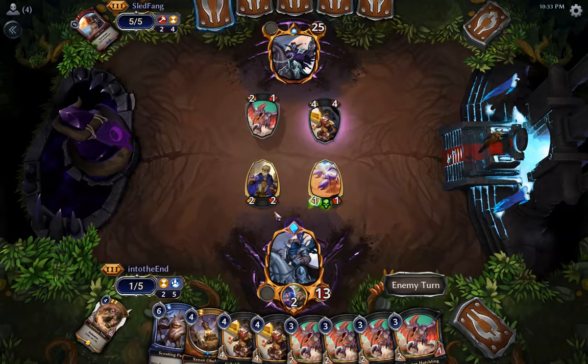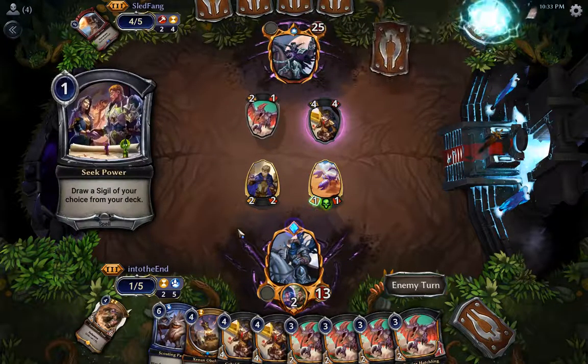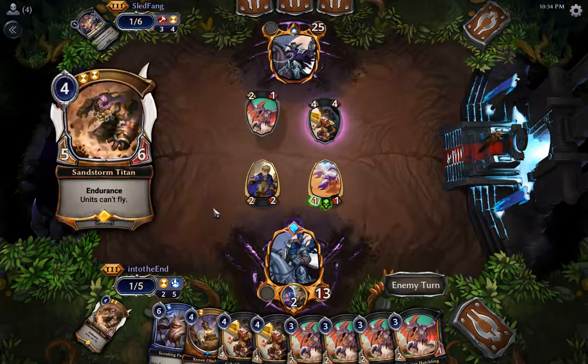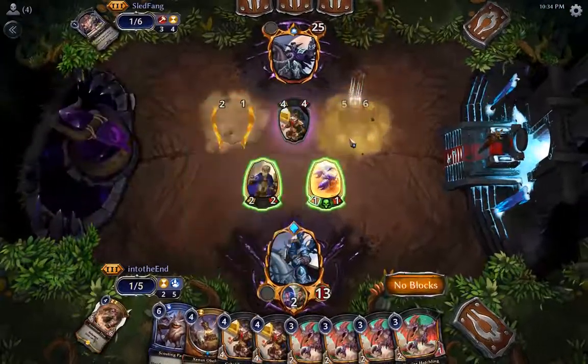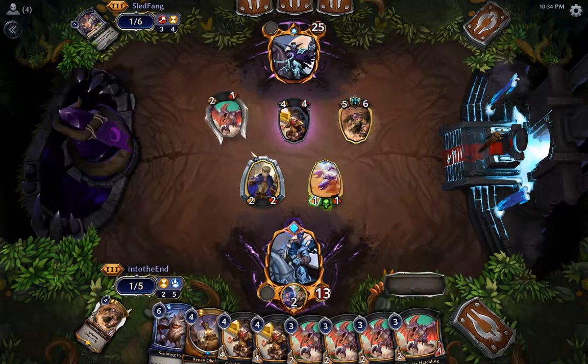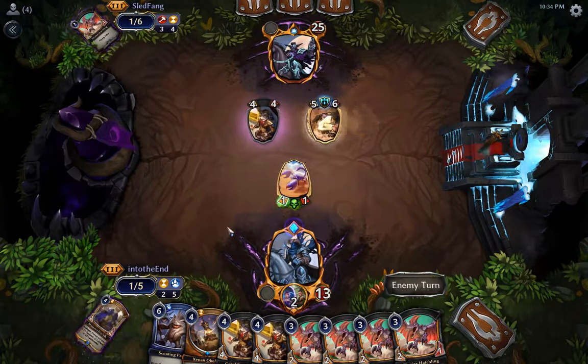Let's go ahead and make a Deadly Scorpion. If he has a burn spell then I'm taking a lot of damage — hopefully he doesn't. Titan is fine. He should have attacked first — that was a big punt on my opponent's part, that was a mistake.